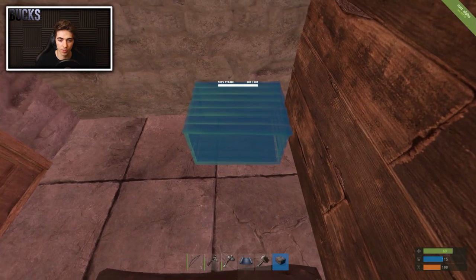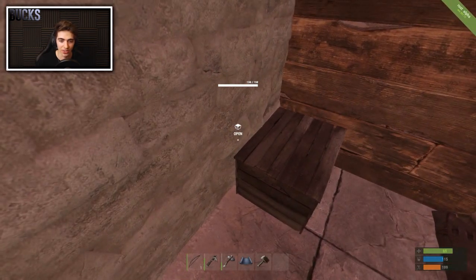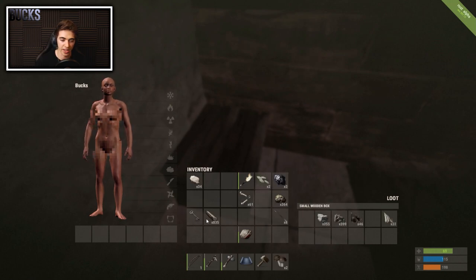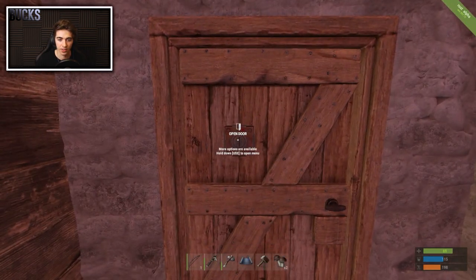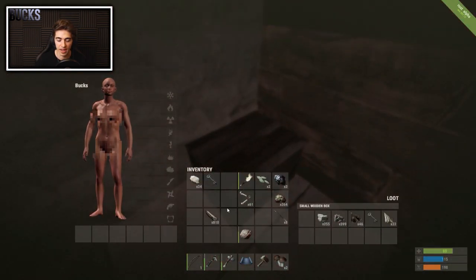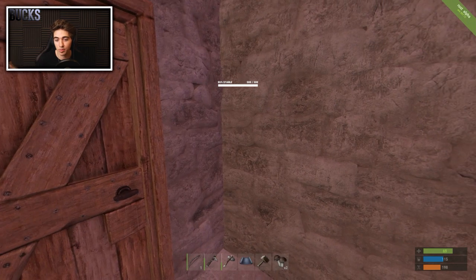Craft a sleeping bag and a wooden storage box. Place the sleeping bag down and name it — I'm calling this one 'safe room.' Once the storage box is crafted, place it in the corner, making sure it's not sticking out through the walls or people can loot it. One big thing to mention: always keep one copy of your key inside your home in a chest. We'll put another copy in the stash outside so if someone kills you, they don't have the key to get in.